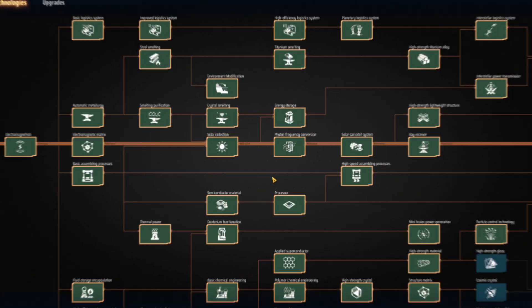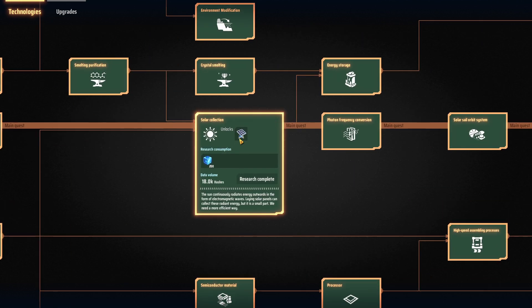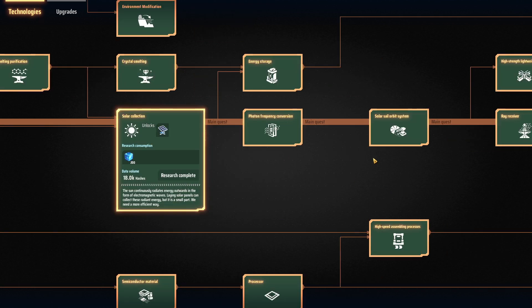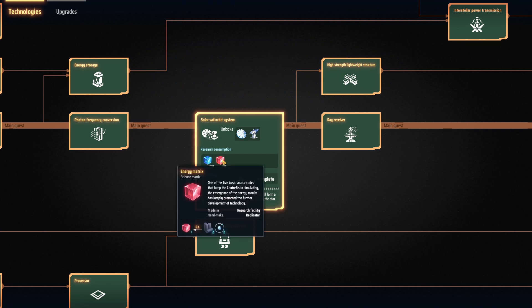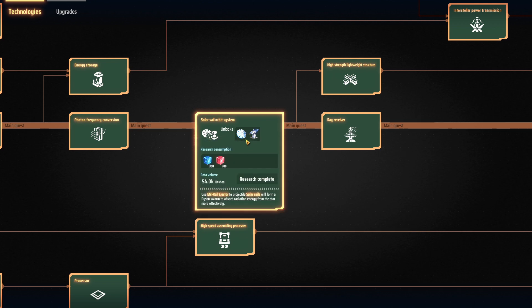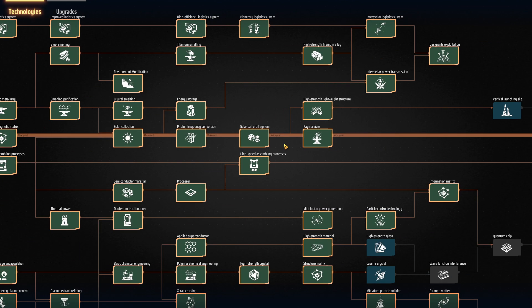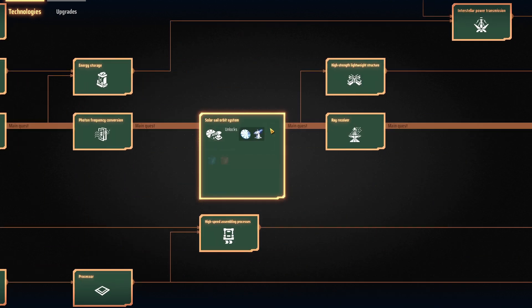If we take a look at our technologies tree, you can see relatively early game you can get the solar panels under solar collection — it only costs 200 blue cubes. It doesn't take very long before you can unlock the Dyson swarm, which is the solar sail orbit system, costing 300 blue cubes and 300 red cubes. Pretty easy to get early game, and you're probably going to want to try to use it early game — but I'm going to tell you: don't.